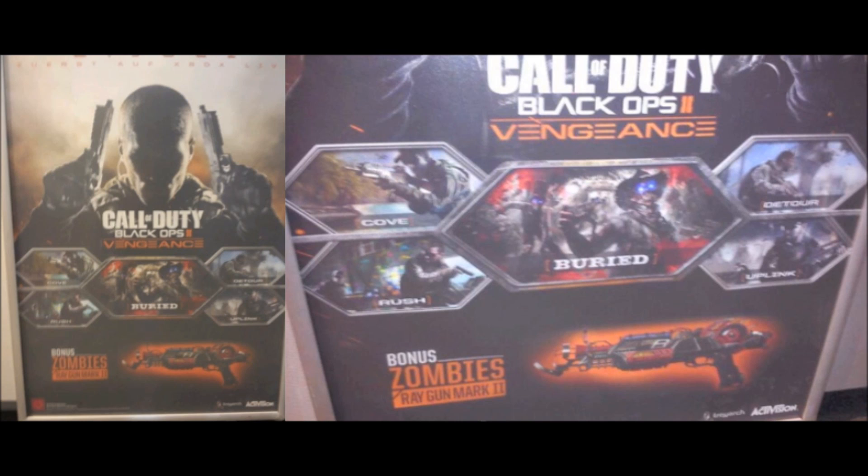This is kind of how the Black Ops 2 map packs are brought out in these poster-type things, and it does look very, very real — not photoshopped, not anything like that. So we have four new multiplayer maps: Cove, Detour, Rush, and Uplink. You can see that Detour and Uplink will be the two bigger-type maps, and Cove and Rush will be the smaller-type maps.